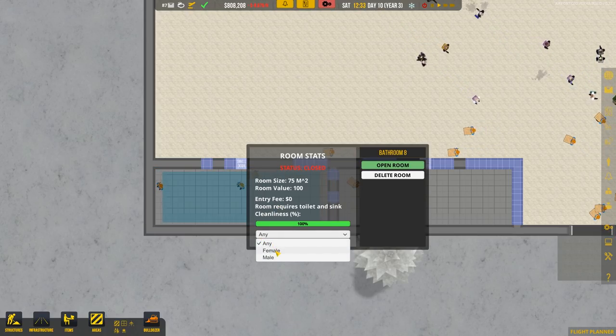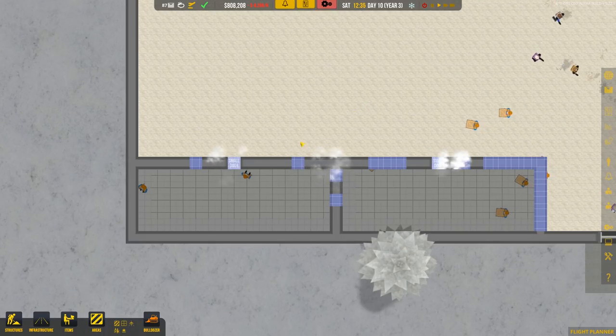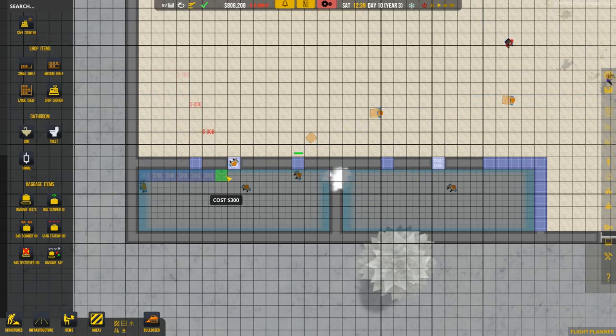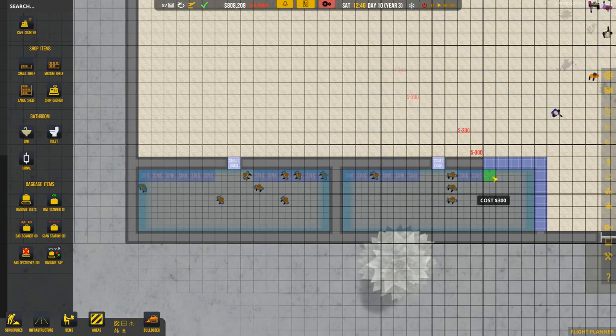We'll make this one female and this one over here male. Now let's start adding all the goodies — the sinks, urinals, and toilets. We're going to put the sinks up against this wall, and this is going to be our trash can spot. This is going to be the door, so let's put some more sinks over here on this wall too, because we need more than just six sinks since we're going to have hundreds of passengers coming through these restrooms.